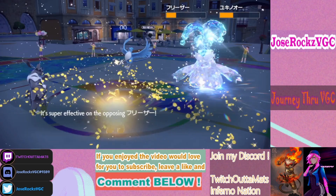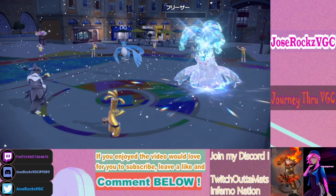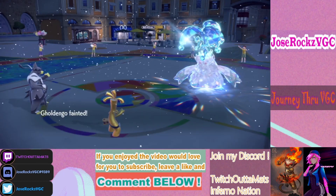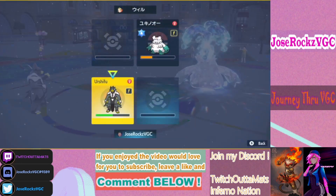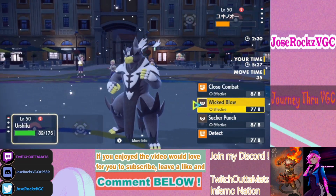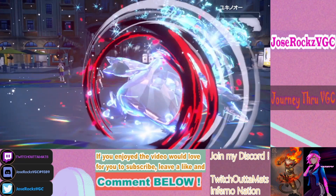We hit Make It Rain — we can blow past that. That was close. I think it's a Blizzard here — no freeze. How many turns of snow are left? We could probably stall out the snow. Still two turns. I wonder, does Wicked Blow crit through a defensive boost? Let's find out — and we get the win!